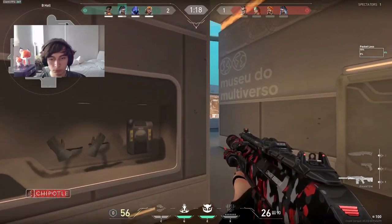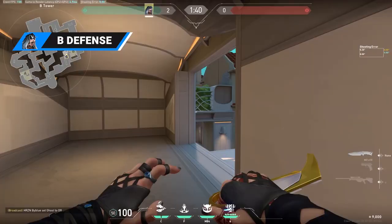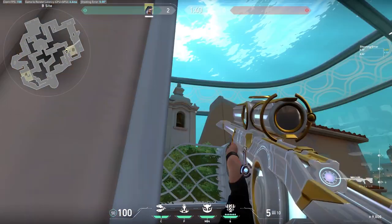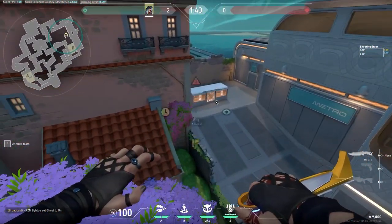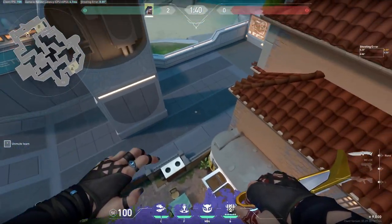Defending B on Pearl is difficult with this super long line of sight. We recommend you use this lineup: stand in front of this corner in B heaven and look up until you reach the little ledge on this tower right here. The Fade haunt will land on top of this tree and scan the entire path, except for enemies behind this pillar — but you will get scans anyway.